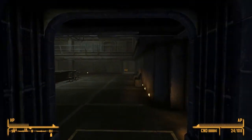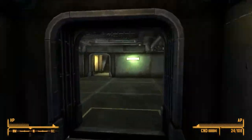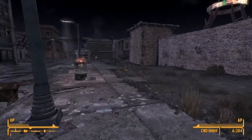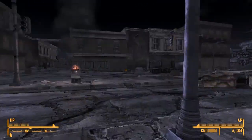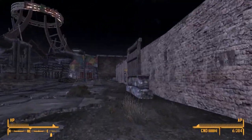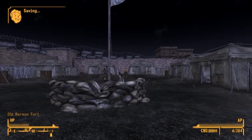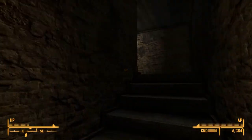Now for the third one, you're gonna want to go to Freeside, to the Old Mormon Fort. We're just gonna head on over there — first we gotta exit Vault 21. Once you make your way towards the Mormon Fort, it would be better if you actually enter from the east side. You're gonna want to go through these doors right here. This will be our third snow globe — go up these stairs and here it is.